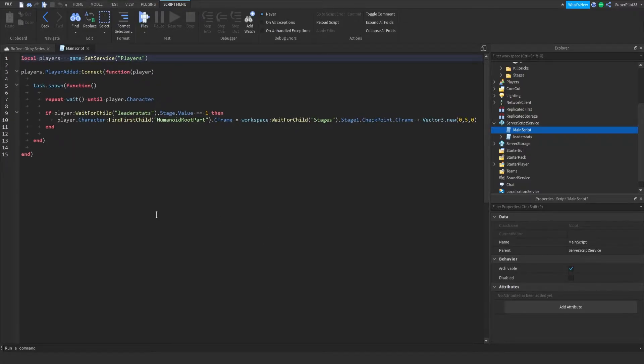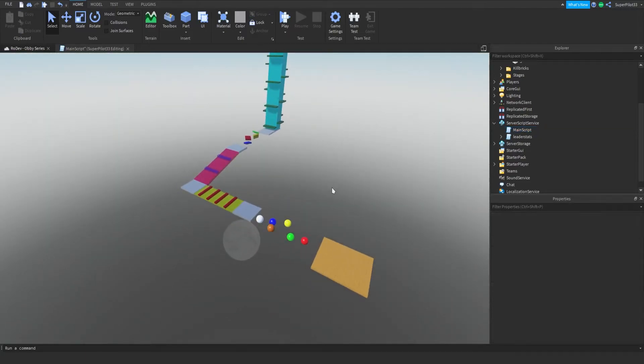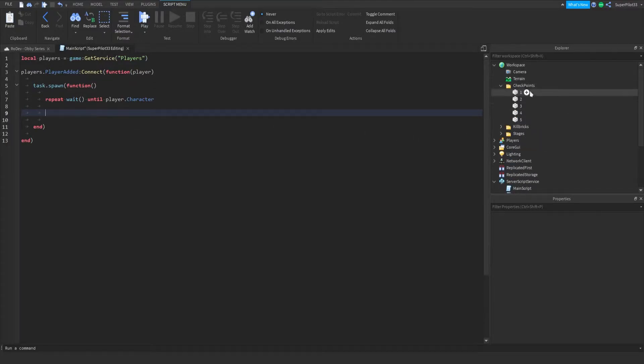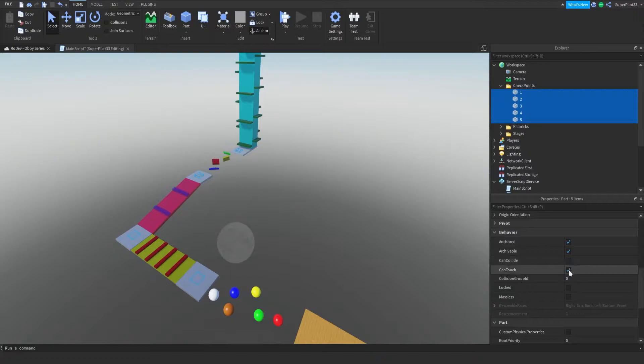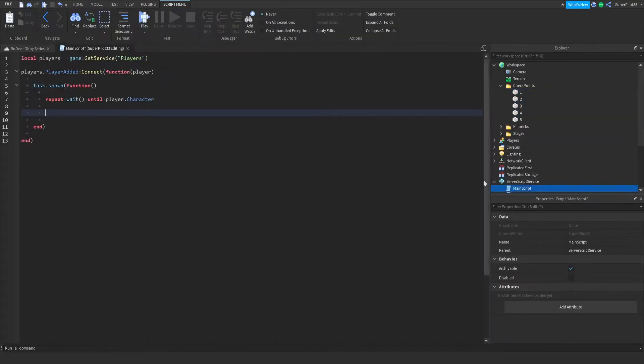This is actually pretty complicated — I don't want to repetitively do this, so go ahead and just copy this line. Once you have that line copied, you can delete that much. What we're going to do is make it so that it checks the player's stage value and teleports them respectively to the checkpoint. Make sure all of your checkpoints are anchored true, can collide off, and can touch needs to be on so we can check when a player touches that checkpoint.